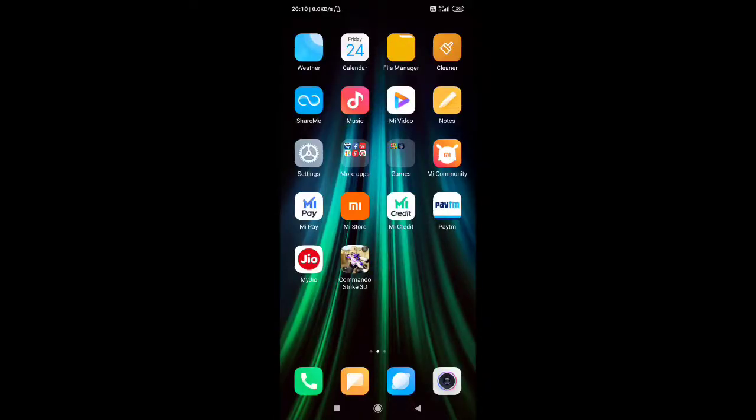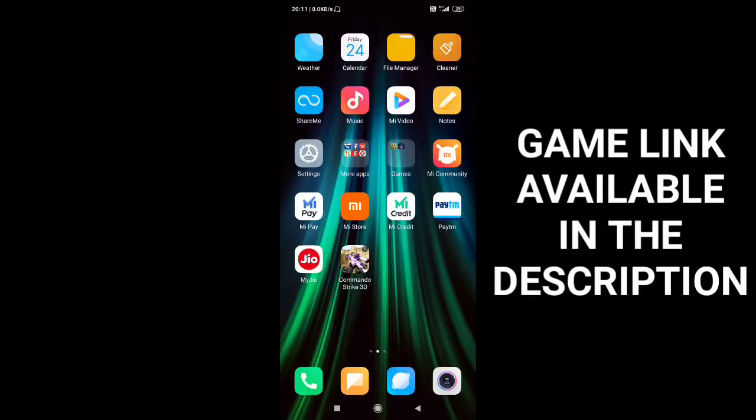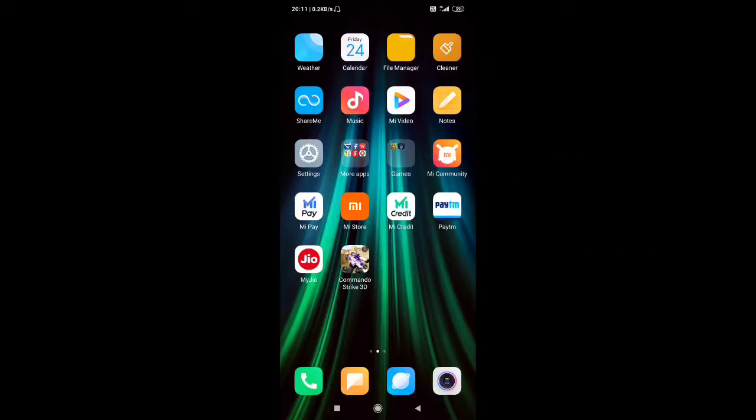If you like the gameplay and want to download this game, you will get it in 50 MB. You can find the game available on the Play Store — just search Commando Strike 3D. If you don't want to search manually, the download link will be in the description box below. Click there and you will go directly to the Play Store where you can install it quickly.